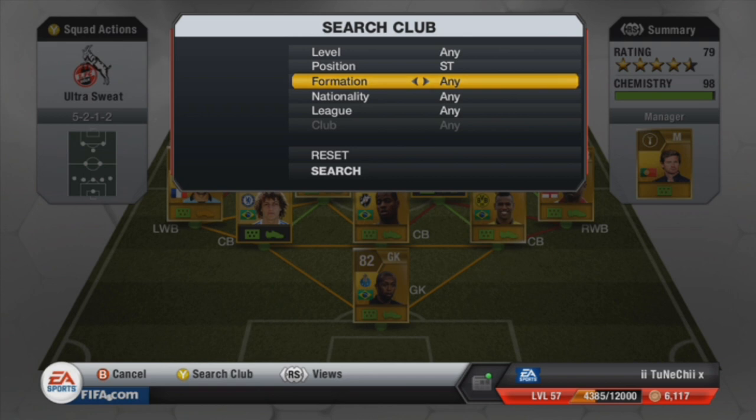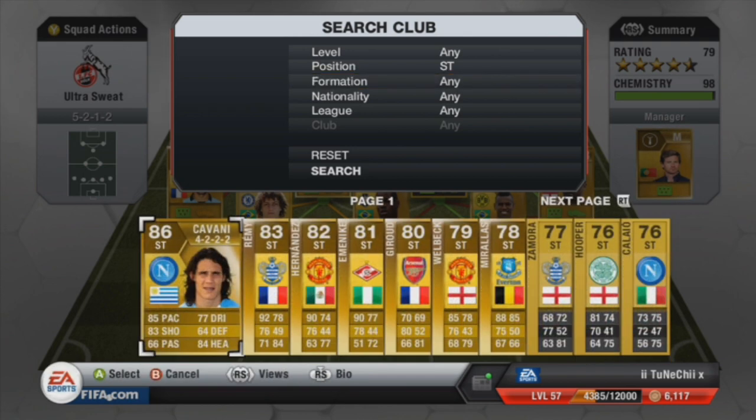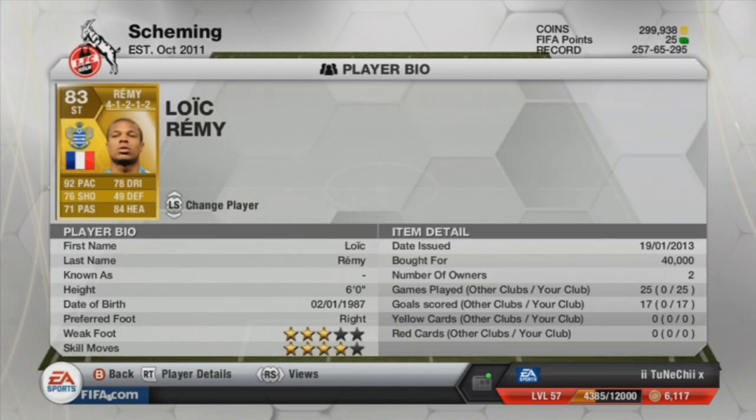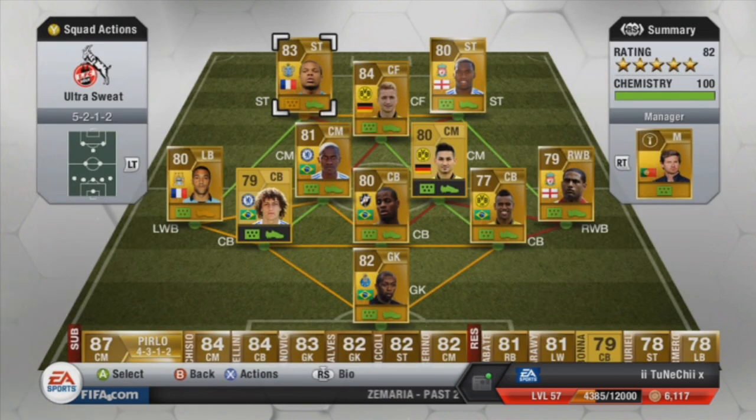On strike we have got Remy — and sorry about the formation, it's the same Remy I'm using for the Remy's Road to QPR series. Absolute boss right there: 92 pace, 76 shooting, 78 dribbling, 84 heading. I actually thought his shooting would be 84 and heading 76 but you never know. He's got four-star skills and three-star weak foot.